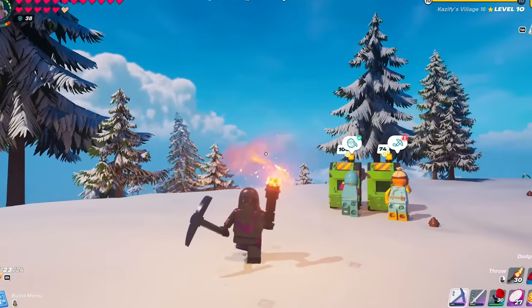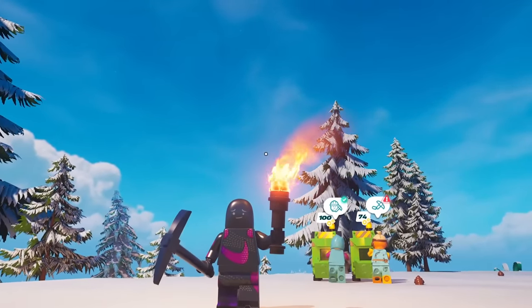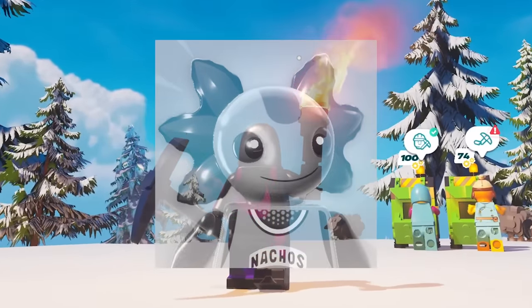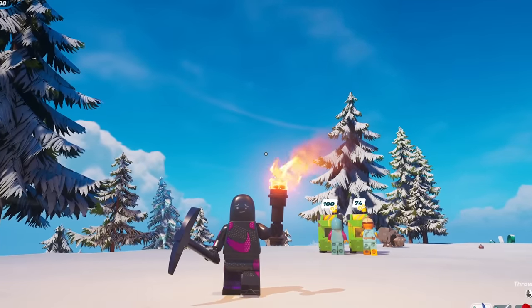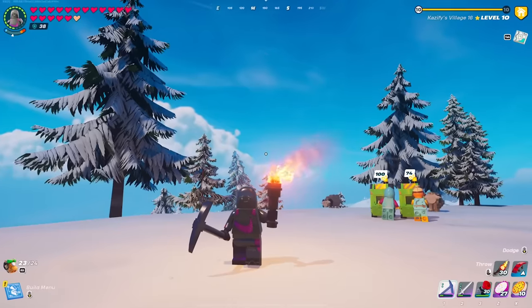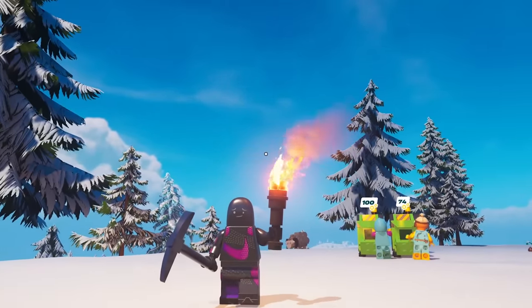Welcome back — happy Mechanical Mayhem day to everybody who plays LEGO Fortnite, because today is huge for the game. Before I go any further, I know I'm not using Axolotl for the first time ever. This is the new Nike Air Foria skin that's coming to the item shop later today, and Epic Games was nice enough to give it to me early so I figured I'd wear it and show it off. It does feel a little weird, but that's besides the point — we've got to talk about the update.